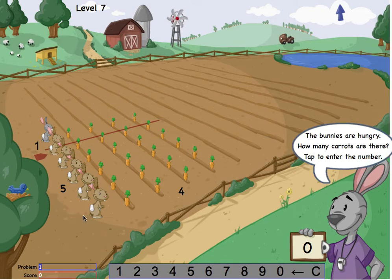How many carrots are on the field? 5, 10, 15, 20 — and 4 more make 24.